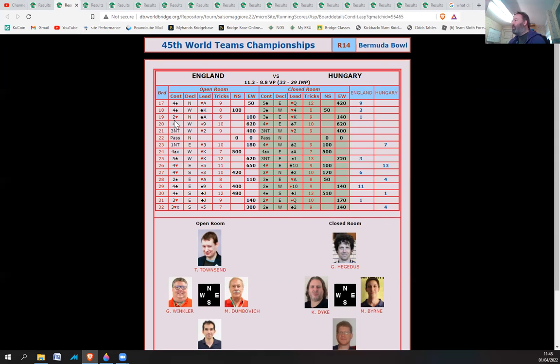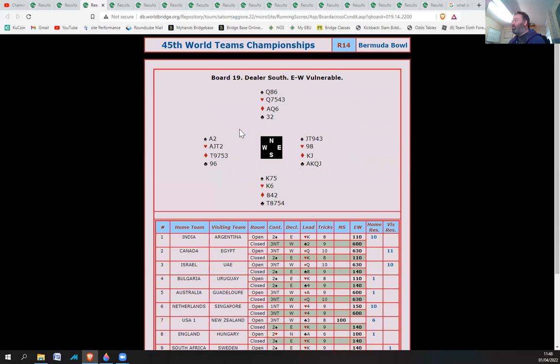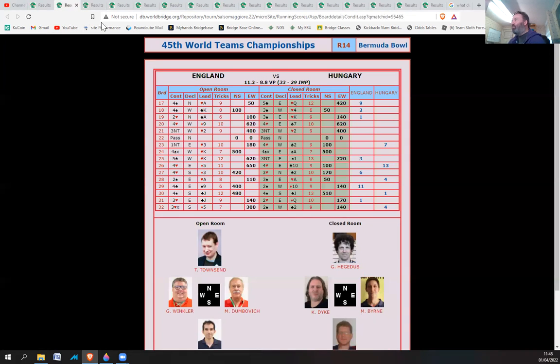Board 19: one IMP to England. Looks like competing here — north-south have gone to two hearts and east-west have possibly gone to three spades. In spades you're going to lose a diamond, a heart — that's two — and two spades, so you can make three spades. If you bid to three spades you get 140, and they've obviously bid hearts and gone too many off. Because it's only 50s, it's actually better to be in three spades making rather than some number of hearts going two off.